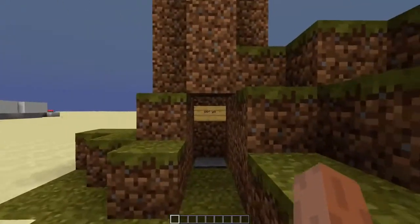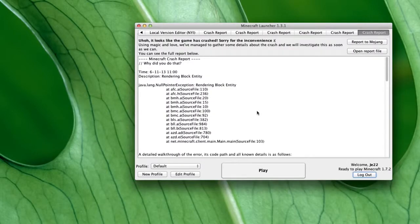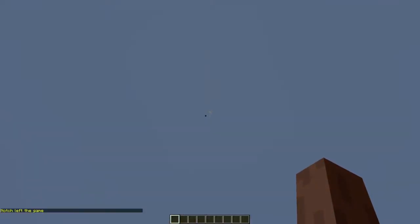I thought the way you leave the server was kind of boring, so I made this. You'll actually leave the server — well, your game will crash — but you'll actually leave the server. I've got Notch here to demonstrate how this looks from the outside. There he goes. Now, this may not actually be Notch, but I guess you get the idea.